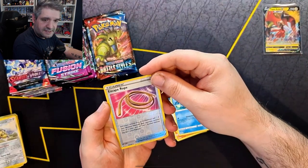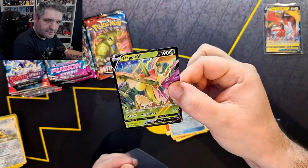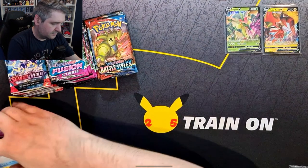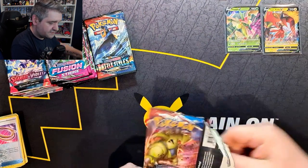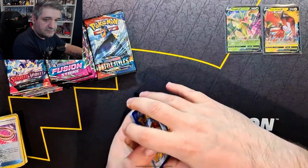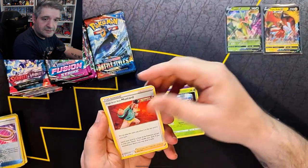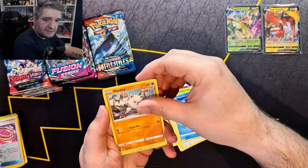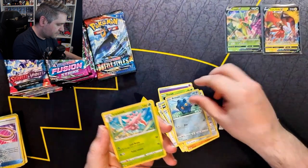I will be doing a Shining Fates Friday this week. I've realized I'm getting quite low on packs, so we definitely have one this week and I'm hoping to do one for next week too, but I'm struggling to get hold of some product at the moment. We have an Escape Rope Reverse and a Flapple V — not entirely sure I have that Flapple, so I'm hopeful that is our first good pull. I've also been buying a few products online and hopefully should have some Pokémon Go coming, so next week we'll definitely have some Pokémon Go openings.